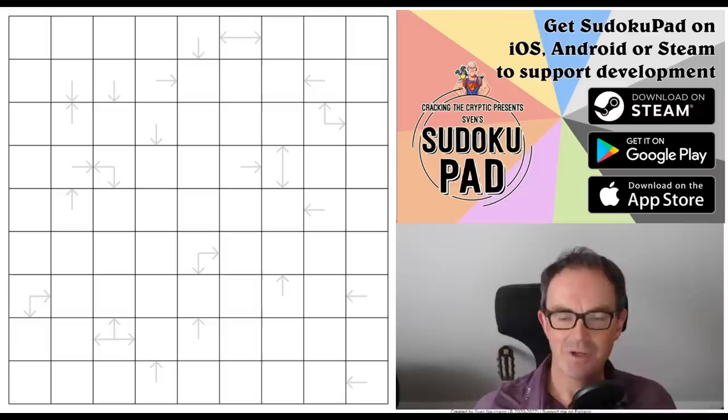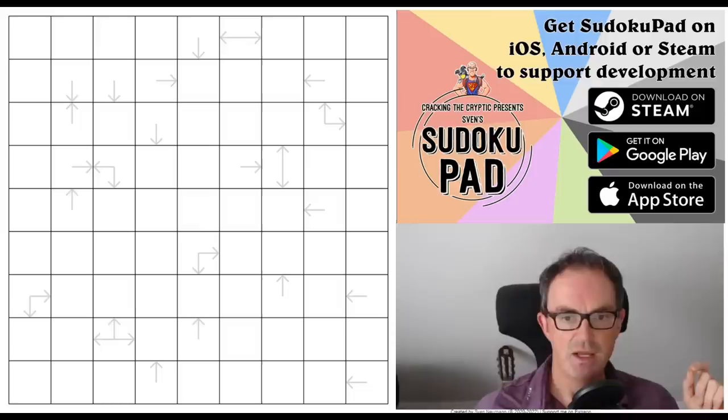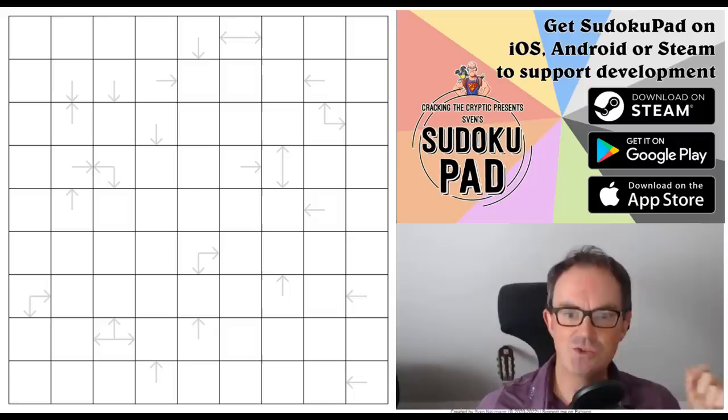Hello and welcome to Sunday's edition of Cracking the Cryptic, where we're going to be taking on what I suspect may be one of the most brilliant puzzles of all time. The puzzle on screen is called Four Color Theorem by Jay Dyer. People like Emre Kalotoglu, an absolutely brilliant solver and setter, called it one of the best puzzles of all time. Totally Normal Cat called it one of their favorite puzzles of all time. This should be extremely good and interesting.